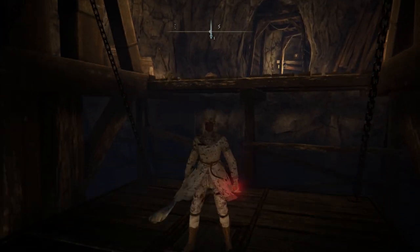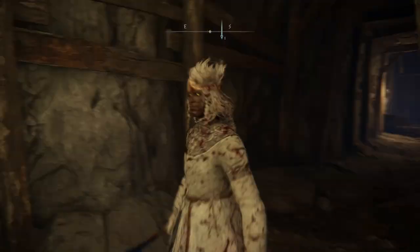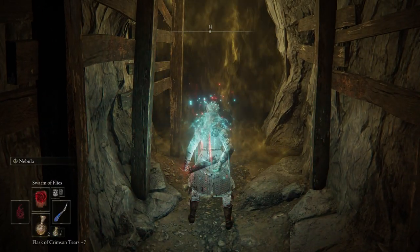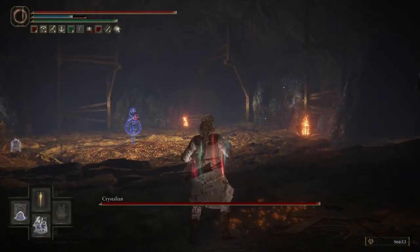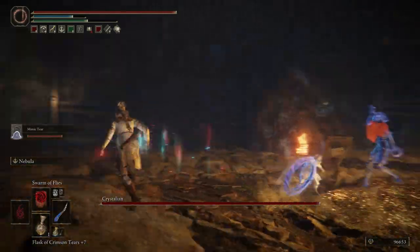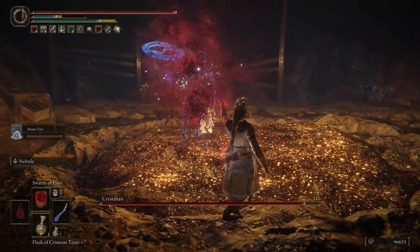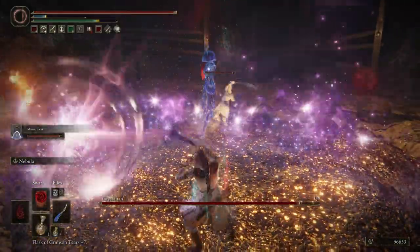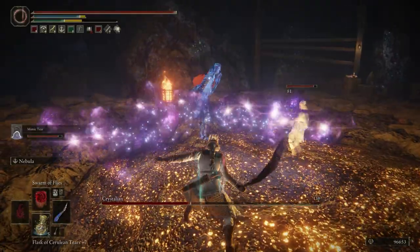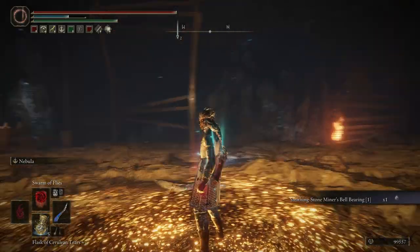Keep going until you reach another elevator — I told you this place is huge. From this location you'll want to go right over there. There will be a mini boss from this area. I'm really sure you can defeat this guy. I use my mimic tear and my magical sword — the swarm of flies incantation is also very incredible. If you don't know how to get that swarm of flies, I'll put a link in the video description. This will be the first smithing stone minor bell bearing.